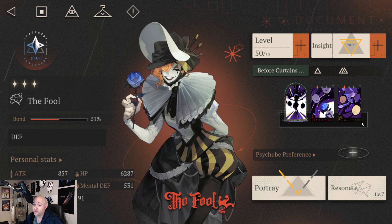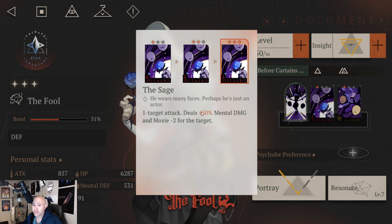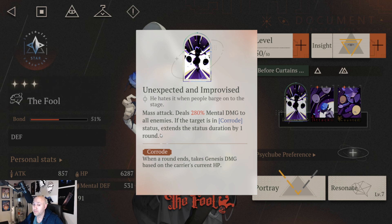Also, his Sage skill actually reduces their Moxie, which helps avoid them doing their ultimates. And his Unexpected Improvised skill adds another duration of Corrode, allowing us to hit for more Genesis damage. Genesis damage is true damage — it can't be countered and is always going to be the same. The main thing with Corrode though: it can't kill a unit — it'll take them to 1 HP but will not kill them.